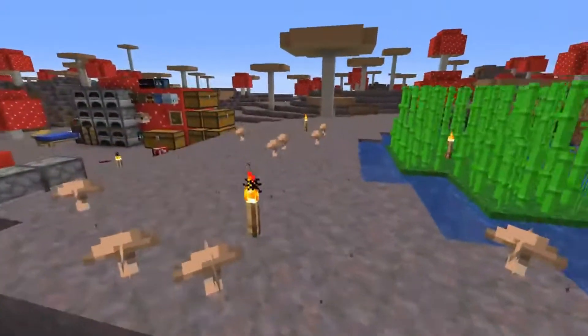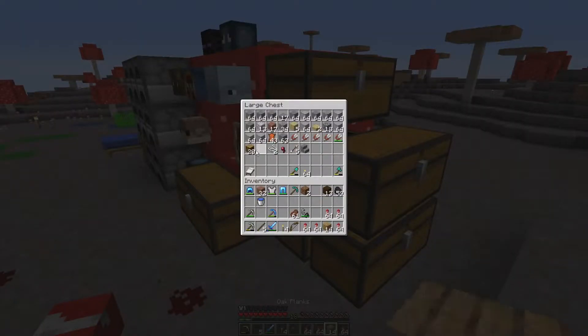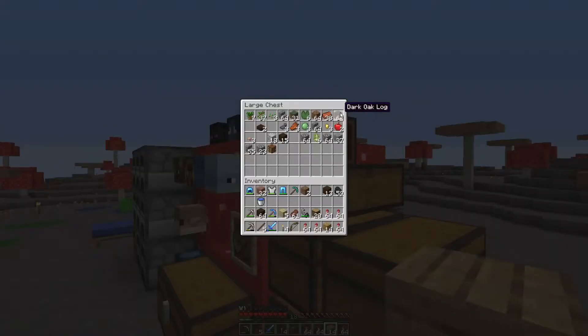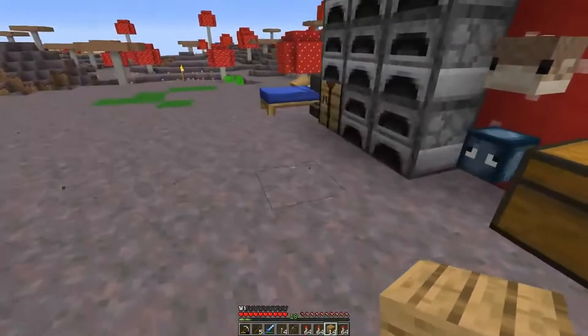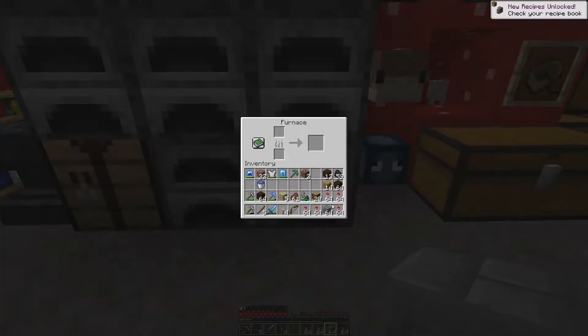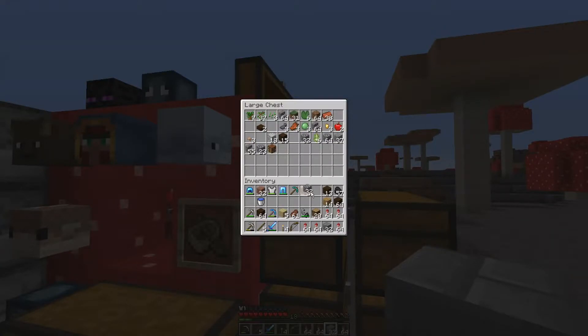So let's jump into getting started on that starter base. I've got some wood built up from my little wood farm over there, and I'm thinking we go with some stone — I want to make some bricks. We'll do a brick roof. I kind of want to do some cracked bricks to give things a little bit of texture. We'll grab some andesite and some cobble as well.